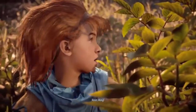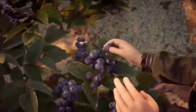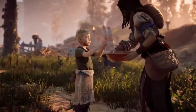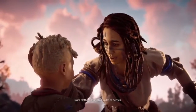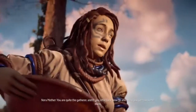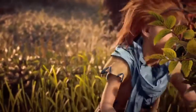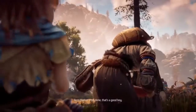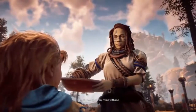It skipped the whole intro. So basically, for those of you that don't know, at the very beginning you see Rost — this big guy with face tattoos, hella cool looking — and he's carrying around this baby. He goes to this naming ceremony with one of the Matriarchs, which is like the tribal leaders of these people. And they give Aloy her name.